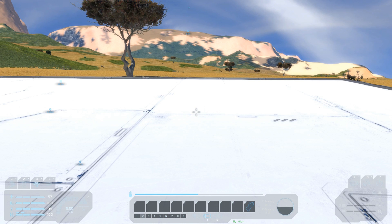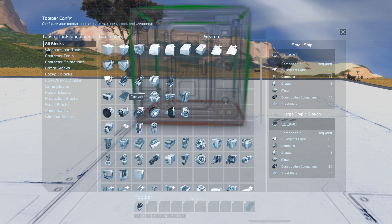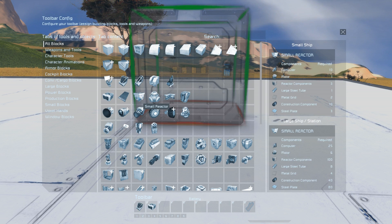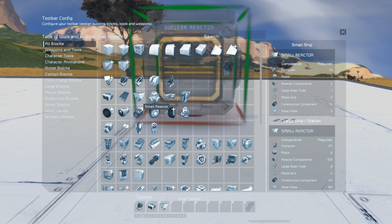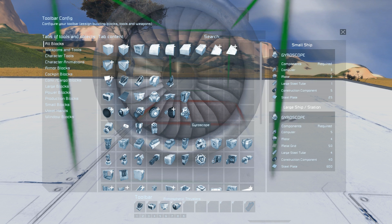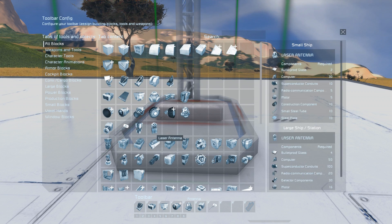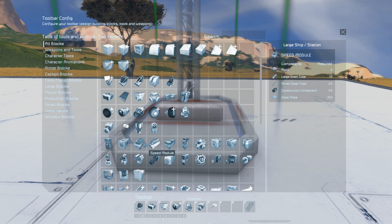Let's set up our menu bars with all the blocks the new ship will need. To set up a toolbar press Ctrl and the number of the toolbar you want to use — I'm going to select 2 and 3. Add the important components to the toolbar such as cockpit, atmospheric thrusters, reactors, batteries, gyroscopes, cargo container, etc. If one toolbar is not enough for the parts you need, put them onto the next one.